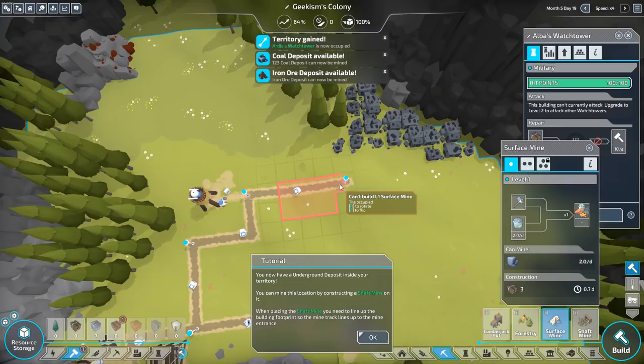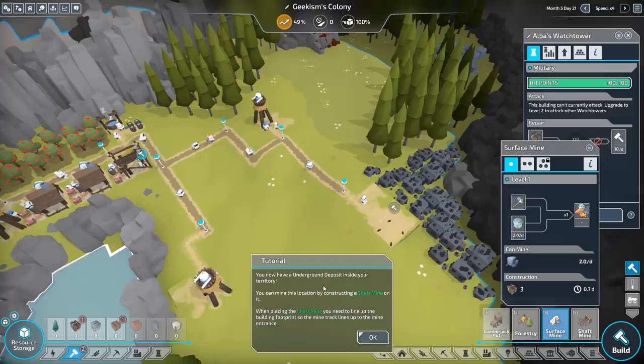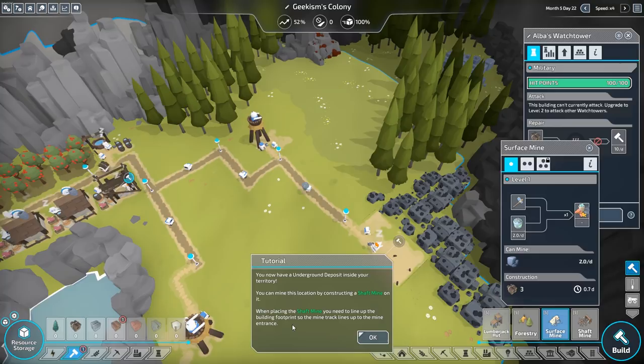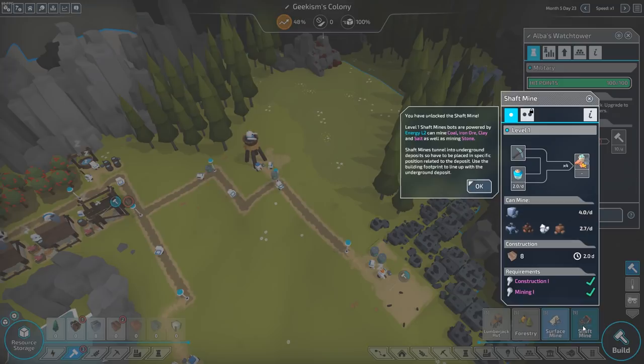You're going to be the end of the track there really. And then we need a path. You've now integrated a deposit inside your territory. You can mine this location by constructing a shaft mine. When placing a shaft mine, you need to line up the building footprint so that the mine track lines up to the mine entrance. Let's just take our foot off the accelerator for a moment. Look at that — it's adorable.